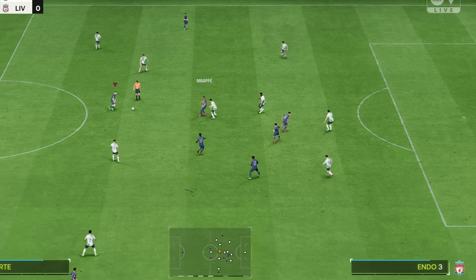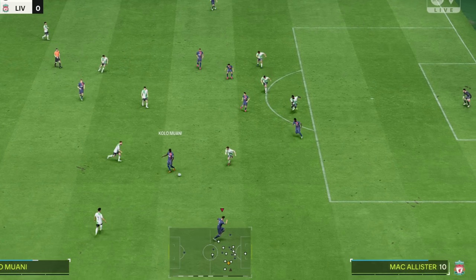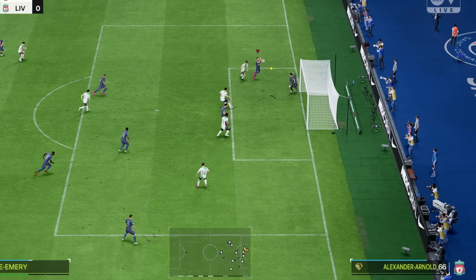For the cross part — some will love it, some will hate it — the second post cross with the precision lob pass is an absolute monster. As you are seeing in this example, I have a player at the far post. I've just pressed R1 plus Triangle and moved the left analog in that direction. The result: a perfect cross that the goalkeeper has no chance at defending.